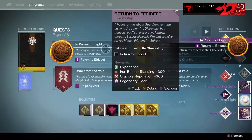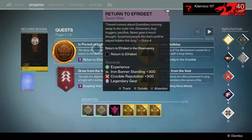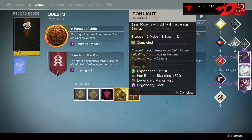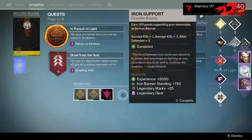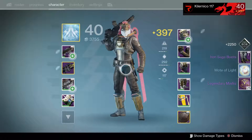Now the real bounties start. I never completed this for my Hunter. Let's see if we can get those boots. Opening those bounties - now it's the armor, let's see... helmet. Nice, we got the boots! Is it 400? Is it our day? 400!